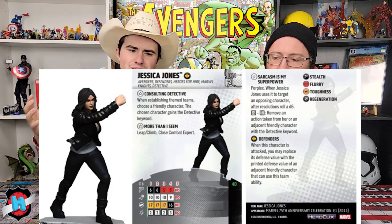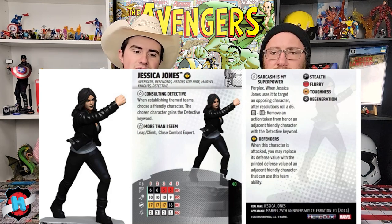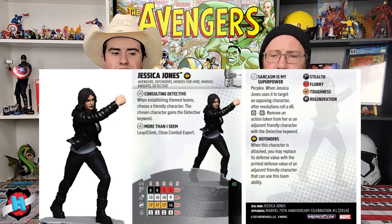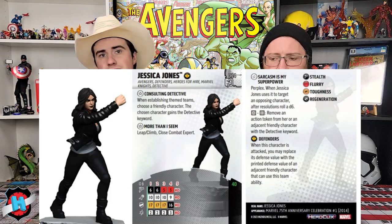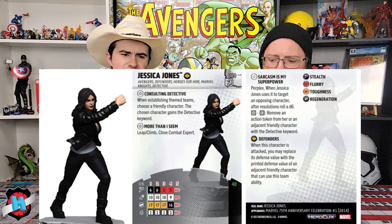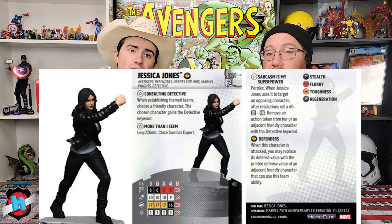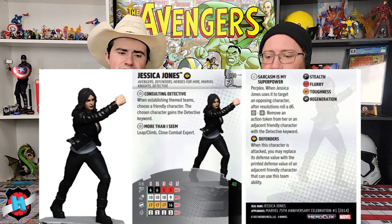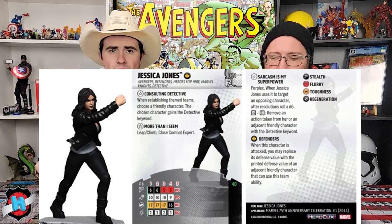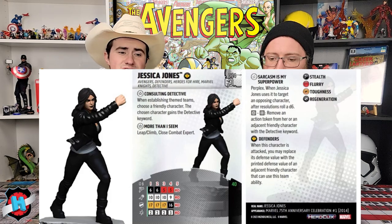Next up is Jessica Jones — a lot going on with just the common here for 40 points. Her coolest thing is that she just gets to make someone a detective. When you make a theme team, you choose a friendly character and they gain the detective keyword. This is going to help with the Martian Manhunter detective card, Scooby gang, and all sorts of cool stuff. She's got Perplex, Leap Climb, Close Combat Expert — very much an Alias Jessica Jones, not an Avengers Jessica Jones.